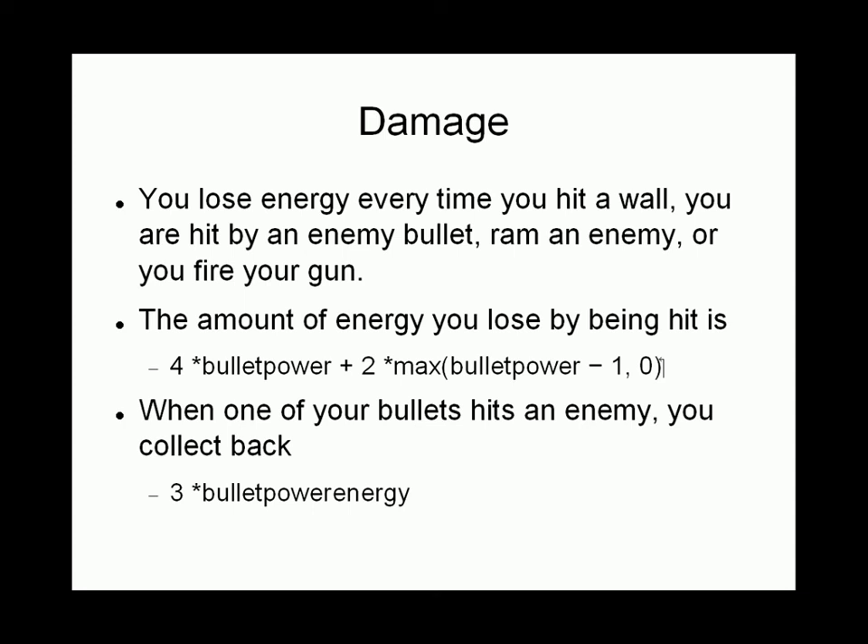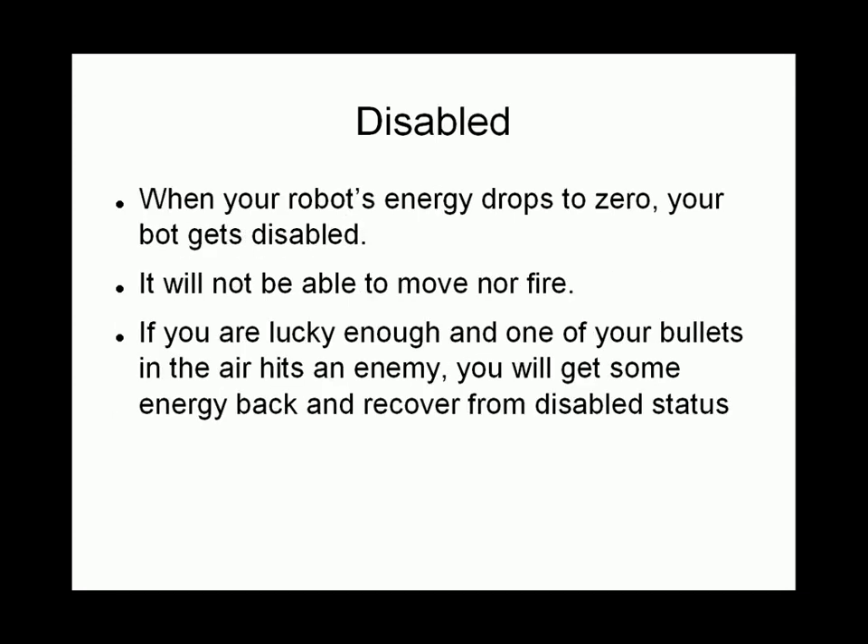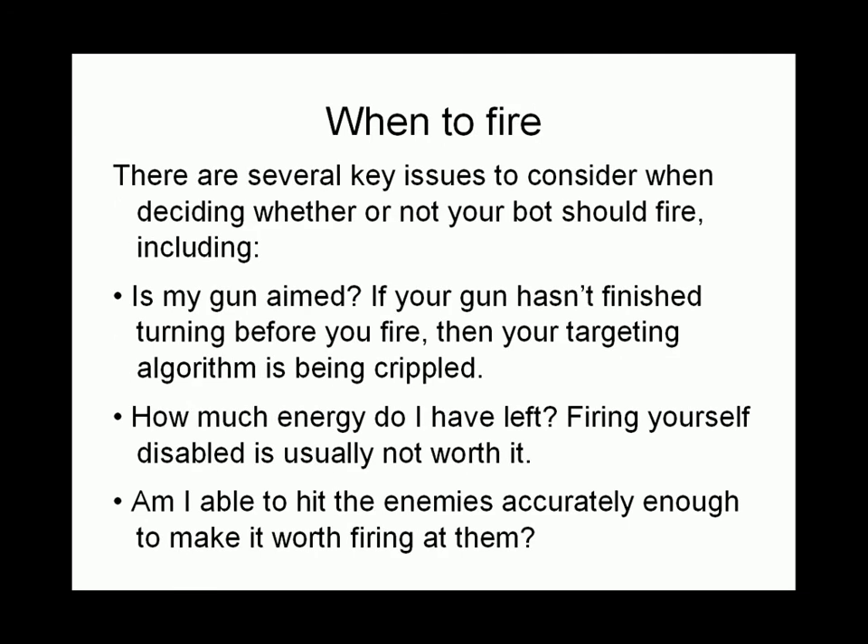If you hit somebody with a bullet of strength 1, you get back 3 times the bullet power in energy — so you get back 3 points. If you hit with strength 2, you get back 6 points. If you hit with strength 3, you get back 9 points. When your energy reaches 0 you are disabled and unable to fire. However, if at the moment you became disabled you fired a bullet and it hit somebody else, you will get some power back.